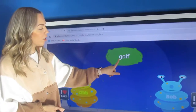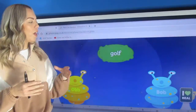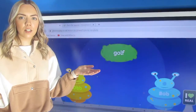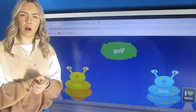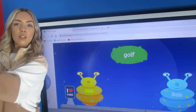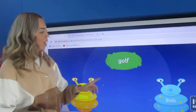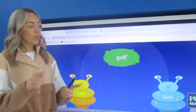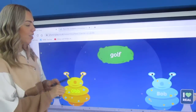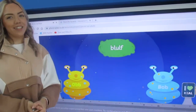Next one. G-O-ulf — G-O-L-F. Blend that word together — golf. Now I know what golf is. Do you know what golf is, year one? It is a sport. You get your golf club and you hit the ball all the way across the golf course. So you could say: I like to play golf. So we know that it's real — we've heard it before, we've given it a meaning, we've put it in a sentence. So let's give it to Bob.